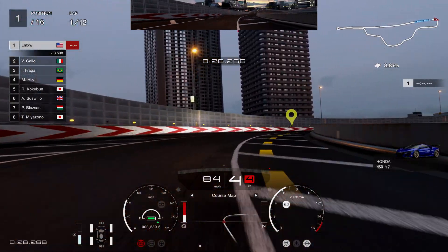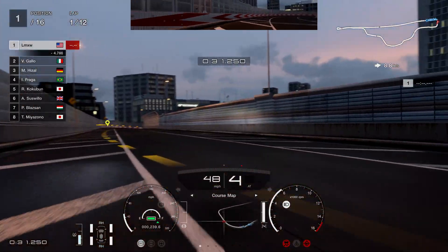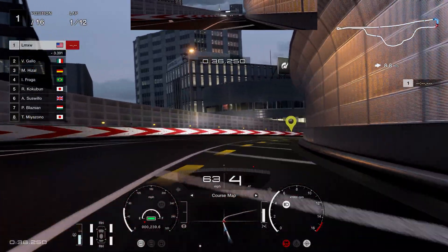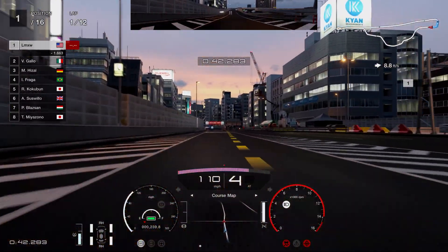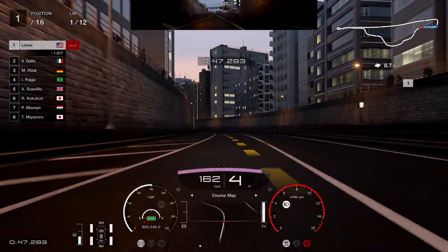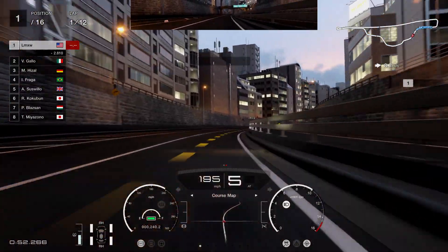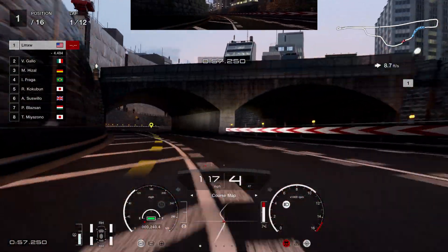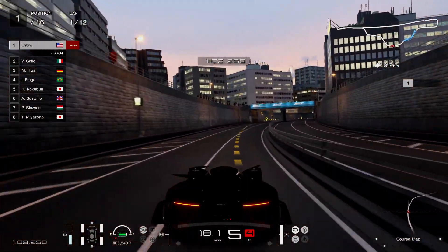The first couple of times you go around, the track is going to be very very slick and you're going to be slipping everywhere. But once you get used to the track — or what I like to do — after the first lap I like to go throw on rain tires. You can buy those in the shop. A good way to do this, and something you guys always bring up in the comments, is to throw on manual transmission.